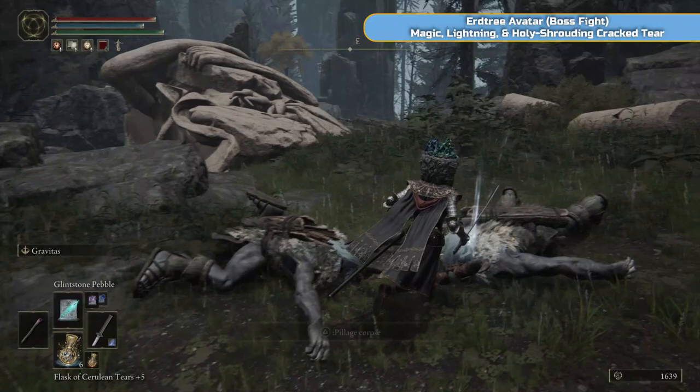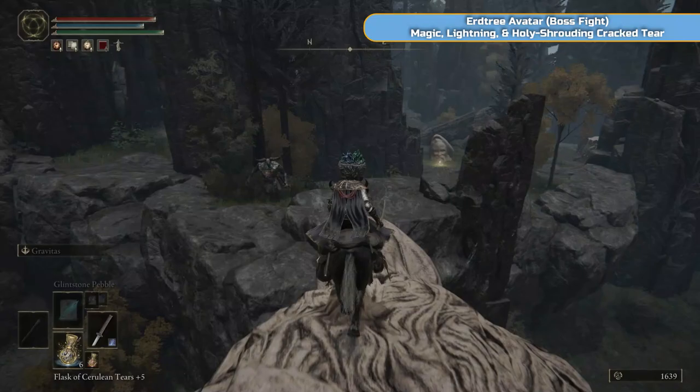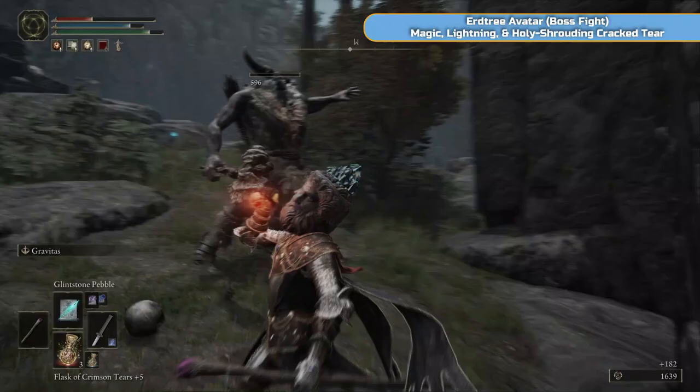All we're actually coming up here for is to fight the Earth Tree Avatar and get the Magic, Lightning, and Holy Shrouding Cracked Tears - that's three separate Cracked Tears. This did not go well at all - he was angry, must have been because I'd killed all his friends. There's a grace point here.